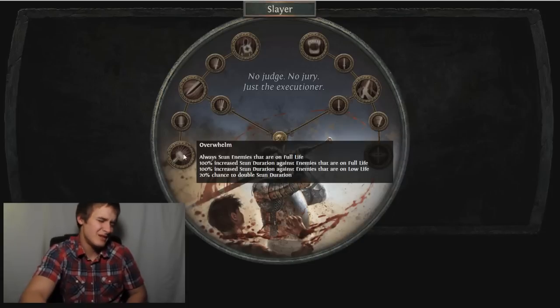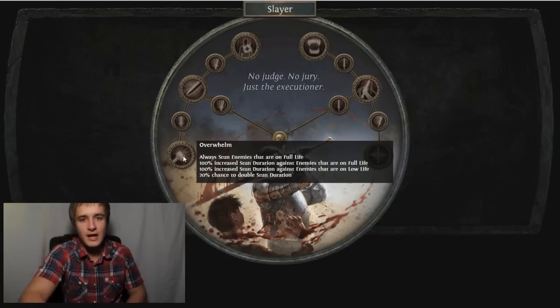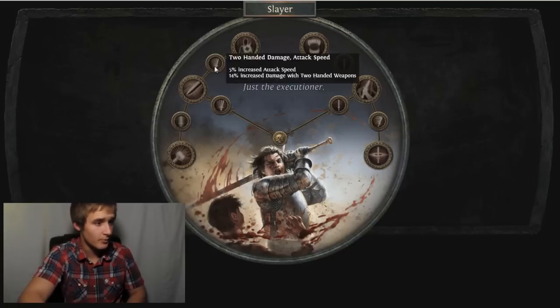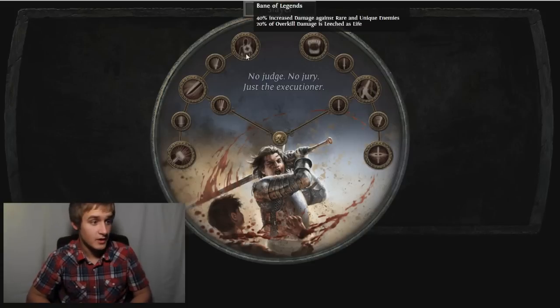Obviously there's the map mod, and not a lot of builds use stun as a main mechanic, but if you really invest into it, it's a powerful tanking mechanic. It's just not popular. This is definitely a great talent for that if you want to go into it - play this Duelist and pick this talent up. Then there's just more attack speed and more increased damage before Bane of Legends.